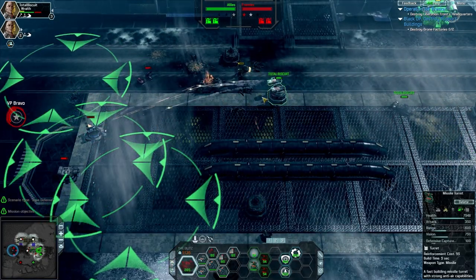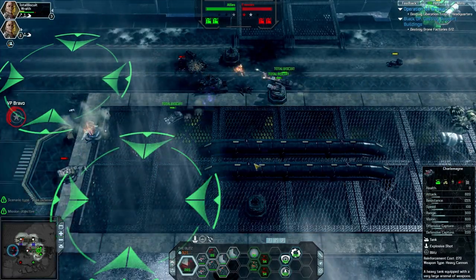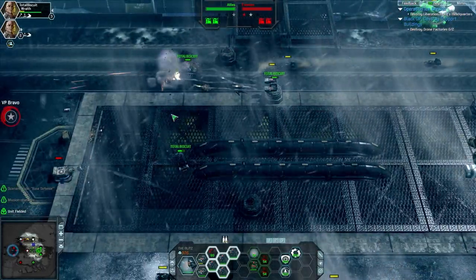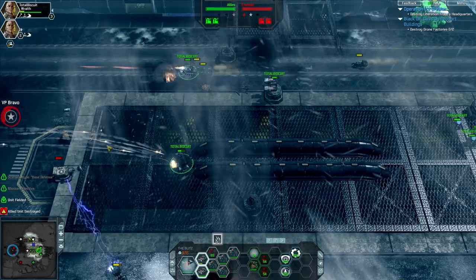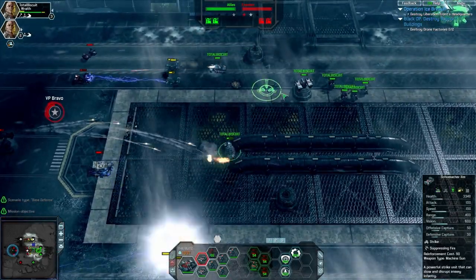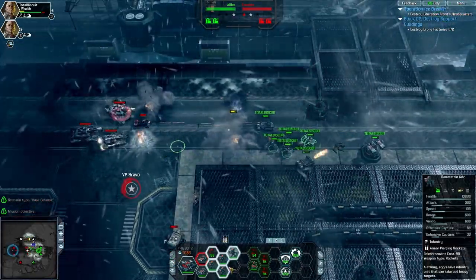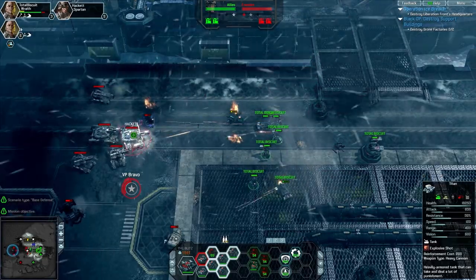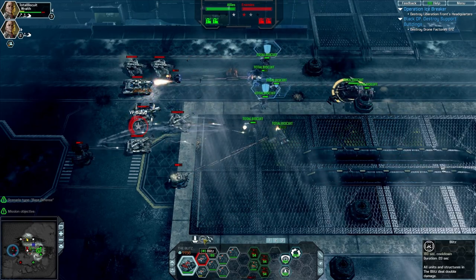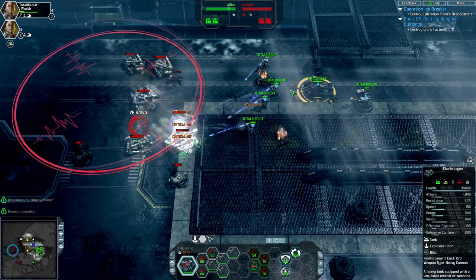Positional play seems to be really important in End of Nations, even in these smaller maps. This may be the first time we've seen a small 2v2 scenario — we've seen some really big fights thus far. This is a massively multiplayer online RTS, so where does a small battle like this fit into the overall large-scale metagame? Well, it's a territory. When you're playing for your faction, the more victories you have in this map, the more victories tally up for your faction. If the Liberation Front or Shadow Revolution get more victories, they'll take control of the map in the metagame on the world map.